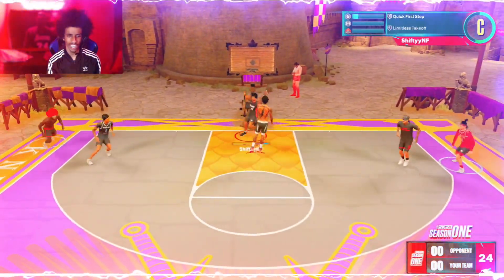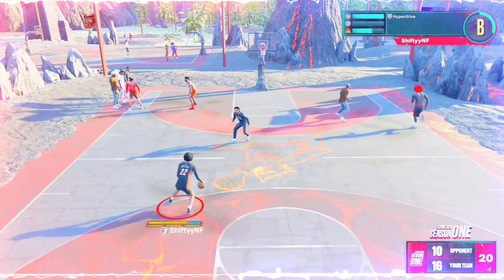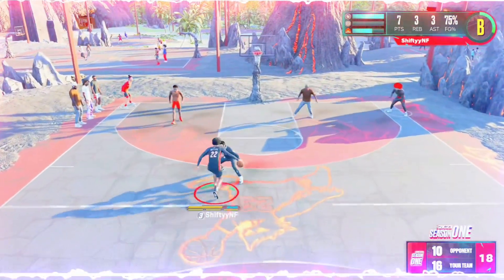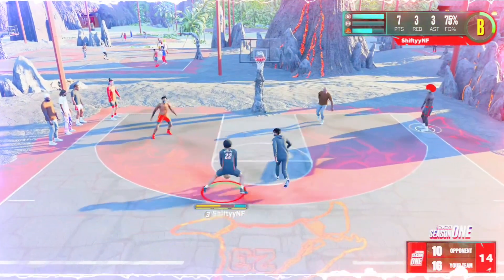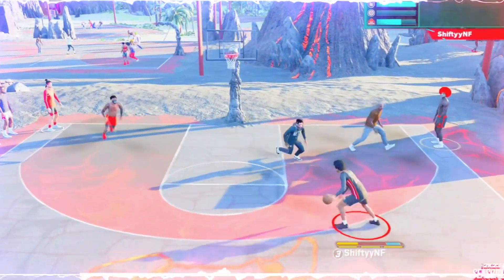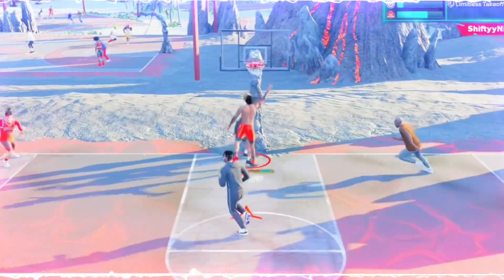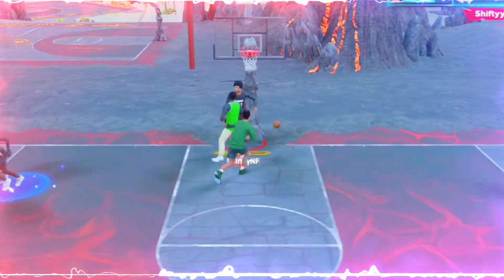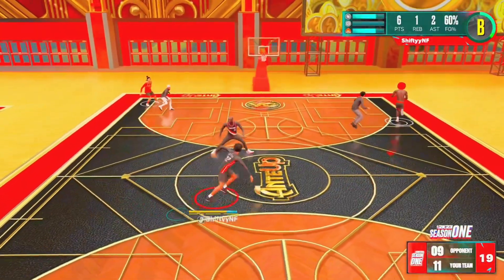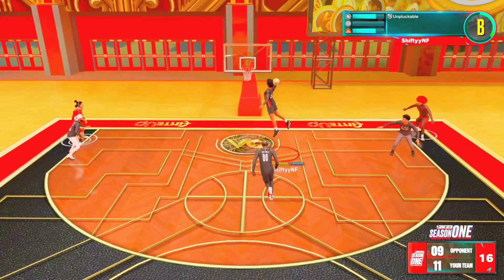This badge is one of the most important badges for finishing. Your dunk animations will be slow if you don't have this badge on. You'll literally be flying with this badge. I'm going to show you all the necessary dunk packages you're going to need to trigger this badge every single time. You can also trigger it from near the free throw line because this badge helps with triggering dunk animations that have a further launch.